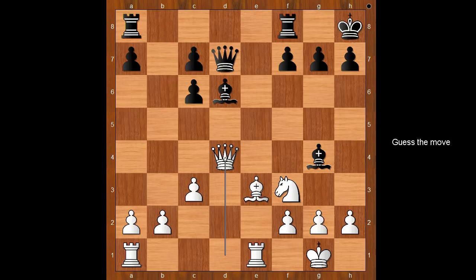Queen takes on d4 — black to move. What would you do? Rubinstein captured the knight on f3, damaging the pawn structure around the white king. g takes on f3. Who is better? Both players have doubled pawns, but black's dark-square bishop is better positioned than white's dark-square bishop. Additionally, white's king is less safe than black's king.